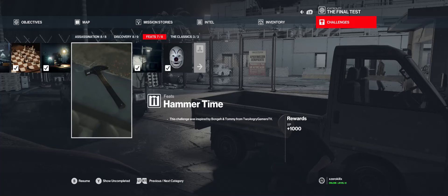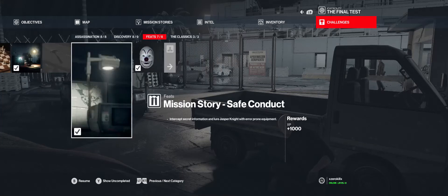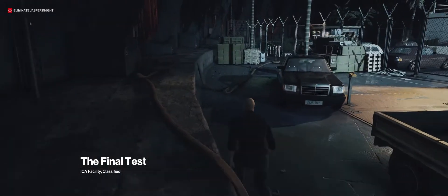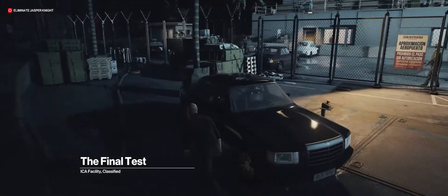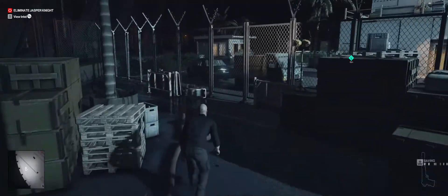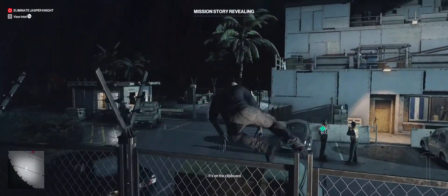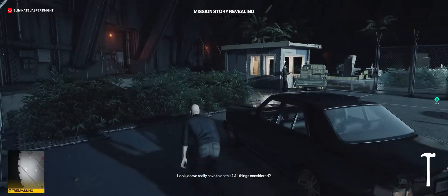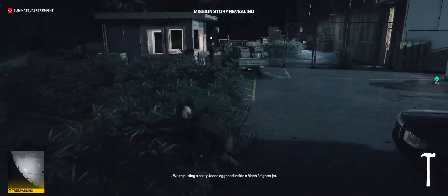What's up everyone, Zero Kill here. We're going to be doing Hammer Time — you can see that I don't have it unlocked yet, there's no check mark, it's grayed out. I did look up some guides, but I'm doing this to make things clear so you can actually see me get the challenge completion, because none of those had it on there — they just showed a video and then went to a challenge screen after with a check mark.